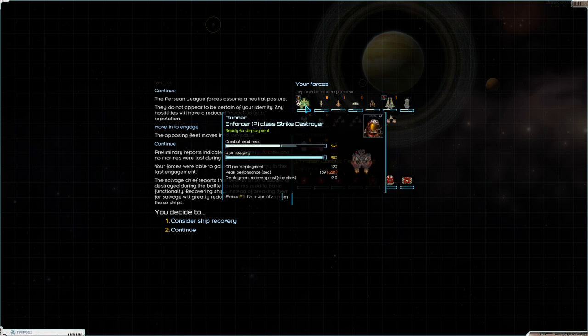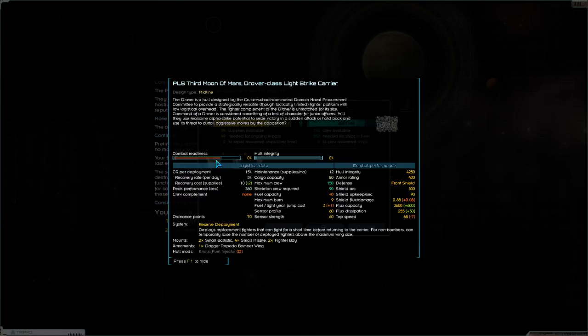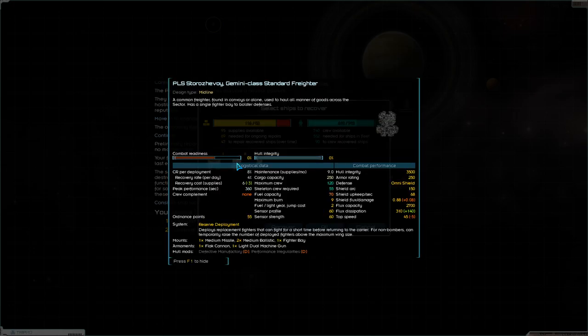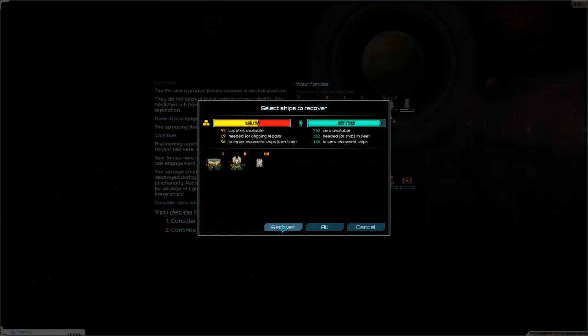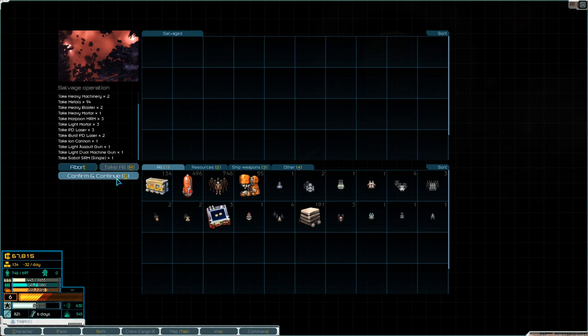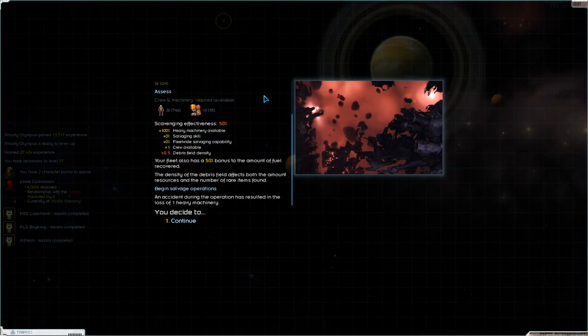That was a pretty clean fight even though I took a bunch of damage. I'm getting a Drover with just a fuel problems D-mod. I'm going to take it because it's a good freighter - a 250 capacity freighter, and it's still a fighter bay with the reserve deployment system, which is very powerful. Not a bad haul - got some decent guns, some supplies, although probably not enough to make up for the fight since I'm recovering. 115 supplies to finish repairing all my stuff - that's a lot.